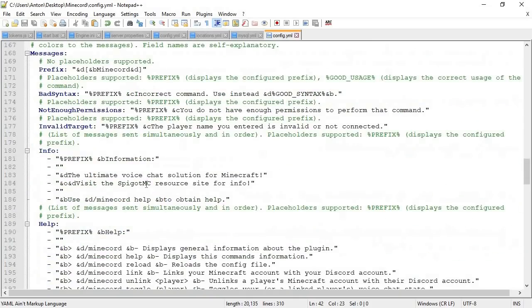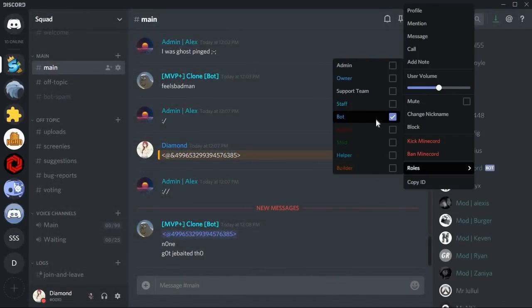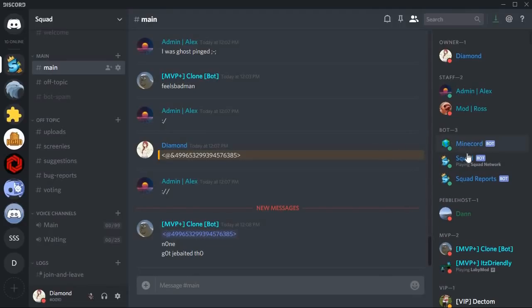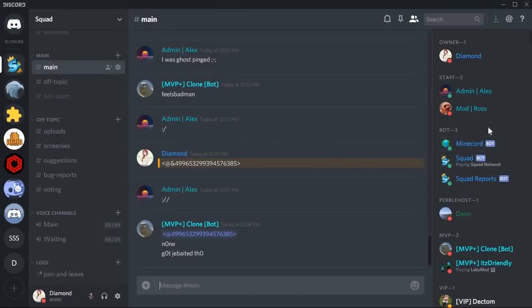That's the main key important thing you actually have to change. You also have all the messages you can change in here as well. After that, save your file and upload it. What I'm doing here is giving my bot a certain role so once it's online and you turn on your server it will appear. I'm going to turn on my server — it's booting up — and the bot should be online. There we go, it's online. Minecord is working great. In-game, link it and you should get a message: 'You have successfully linked your account.' Make sure to enable friends so you can receive the private message.